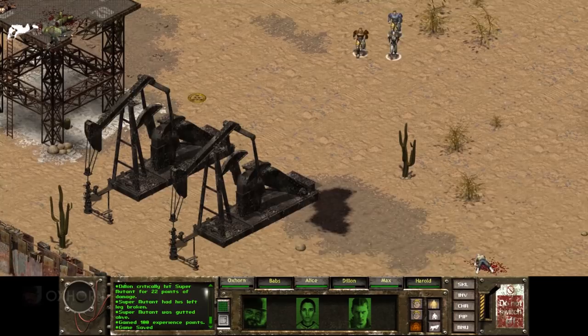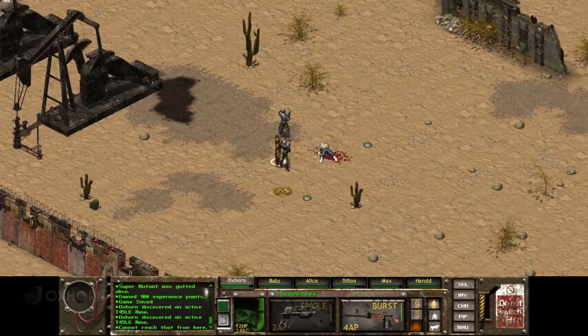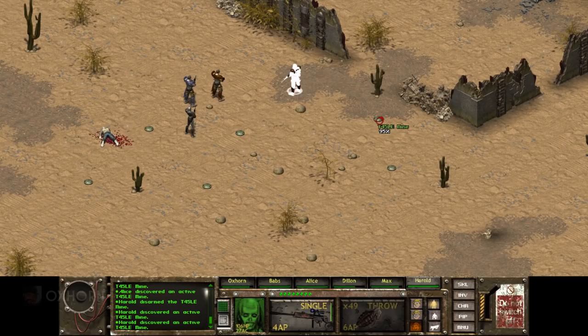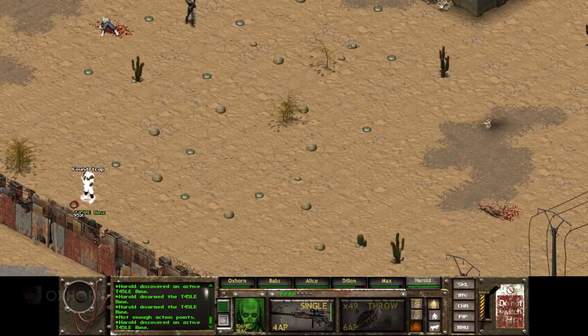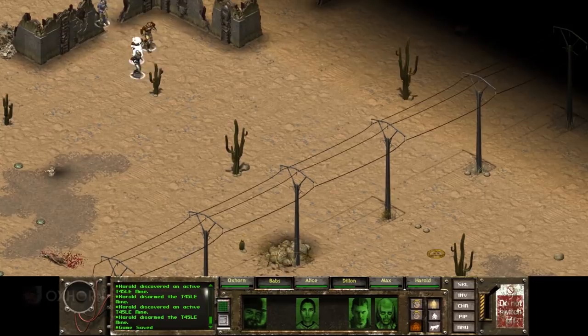I figured I'll just let the ghouls do their thing while we explore the rest of the map with the rest of the squad — grabbing Alice, Max, and Oxhorn. Moving east, we find a body, but there are more stinking traps. Bringing Harold down from the watchtower, at this point I said screw it — I'm not looting any more mines. I already had two characters whose inventory was full. So I had Harold just disarm each and every one. But by not looting the mines I quickly lost track of which ones were disarmed and which ones were simply discovered. The second minefield was smaller than the one we looted earlier, but still — a lot of mines.